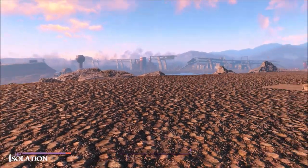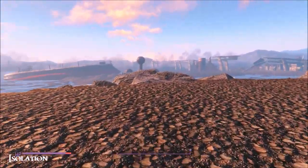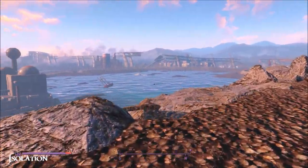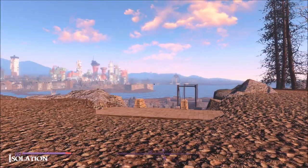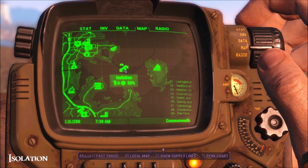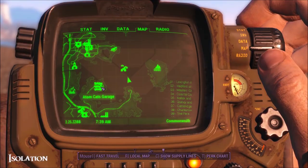Hello everybody from a beautiful day in the Commonwealth. Today I'm looking at Isolation — it's a brand new mod by Greek Rage and it gives you a huge area to build. There's really very little here so it's entirely up to you what you do with it. I'll show you where we are on the map. We're right here — luckily you can fast travel straight away. There's Spectacle Island and Atom Cats Garage nearby.